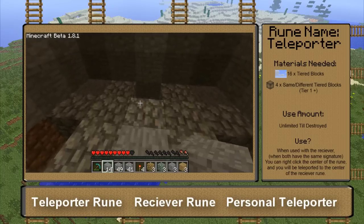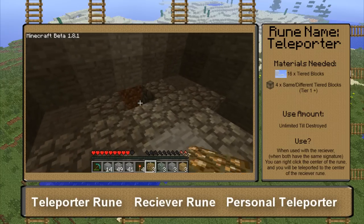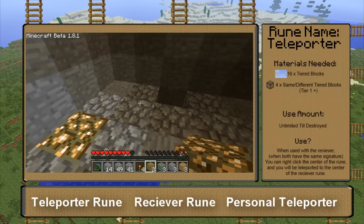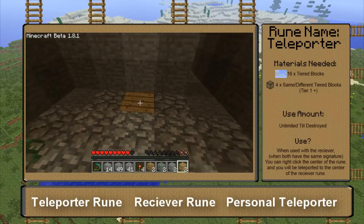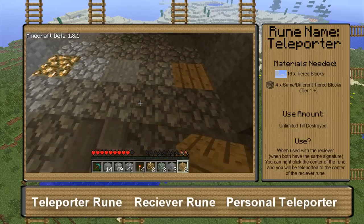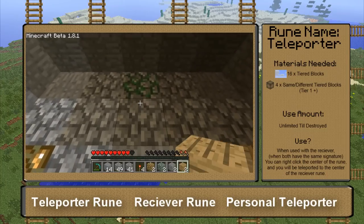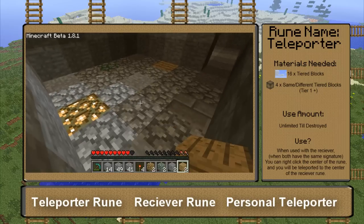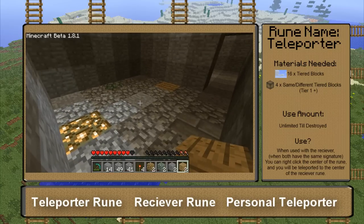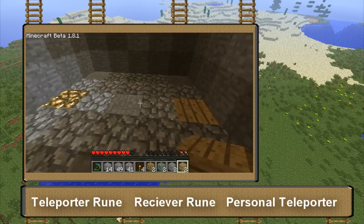Next, what you want to do is find four signatures you want to use. Say I wanted to do this here and that there — it can be any kind of block besides a tier zero. So I have these four. You're going to want to use a compass, or whatever your server has, to find out which way is north. And you're going to want to copy this onto your receiver.